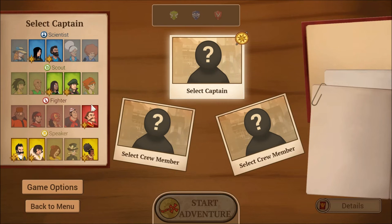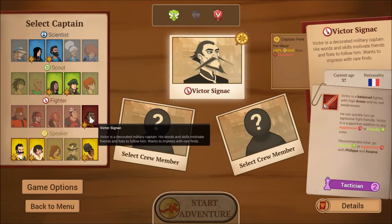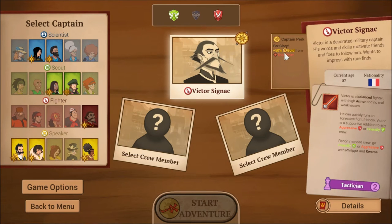Each character lends themselves to a particular style of play. I want to play a very aggressive style for this walkthrough. Aggressive is the red icon; fighters are your best, scouts are all-around glass cannons. I'm going to pick Victor — he's a fighting-style captain whose perk 'For the Glory' gives plus 50% gold from each encounter.